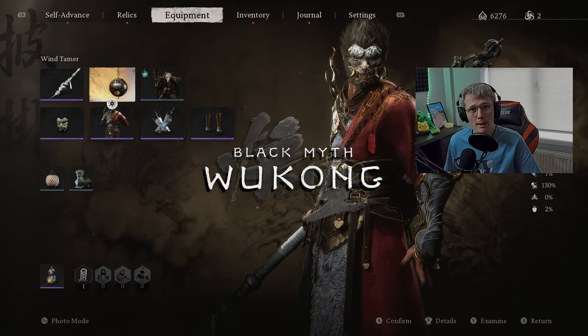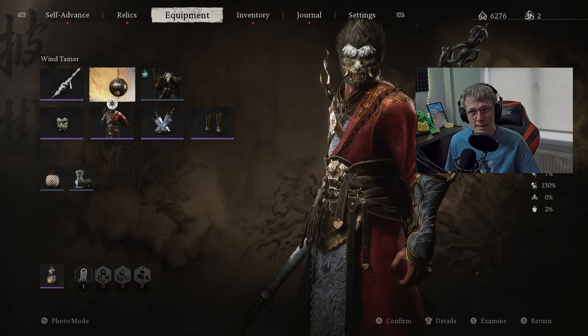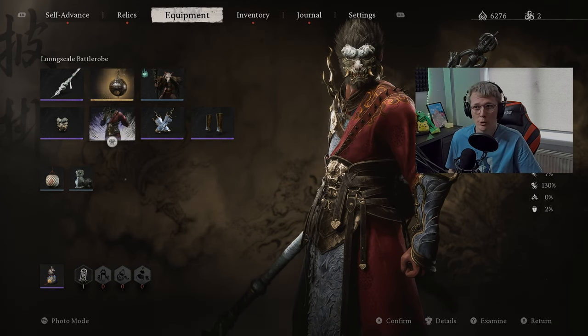Today I'm going to be showing you how to get the Wind Tamer in Black Myth Wukong. I've had a few people coming into stream asking me how to beat the Yellow Wind Sage, and with this it's a lot easier. So I'm going to show you how to get it in today's video.